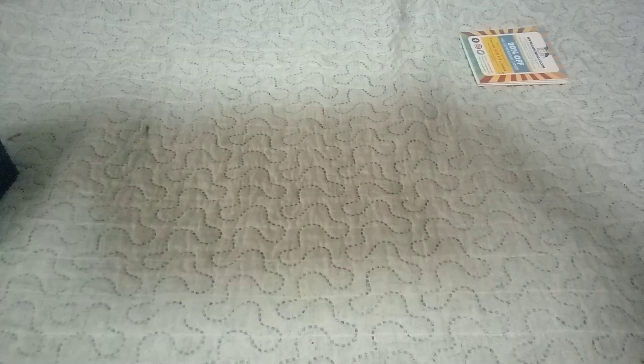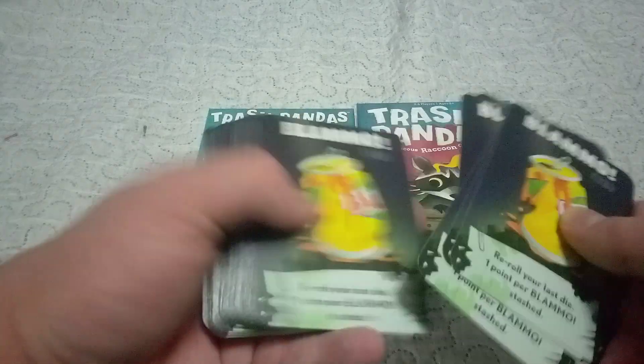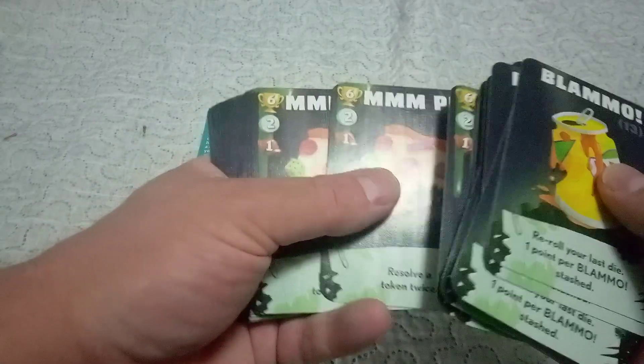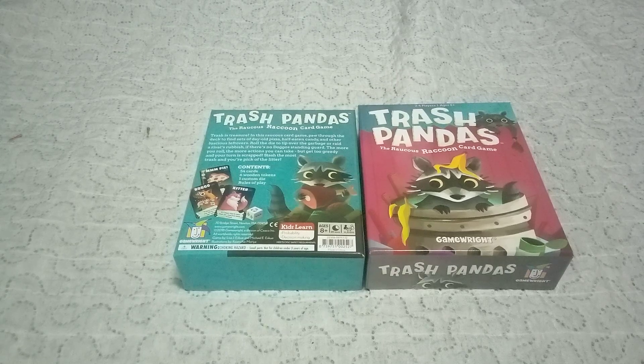In the game you basically have those types of cards. You got the blammo cards, the fish cards, a bunch of doggos, some kitty cats, pizza pie — it's amore — nanners (I don't like nanners), and shiny stuff. Raccoons are into shiny stuff — yum yums — basically a raccoon is a redneck because it likes shiny stuff.